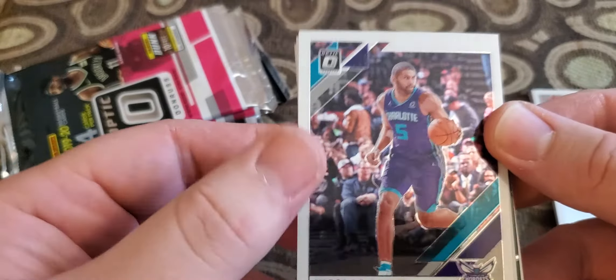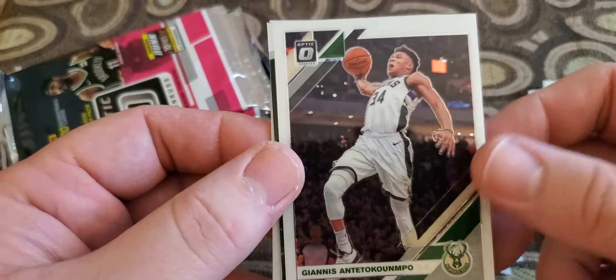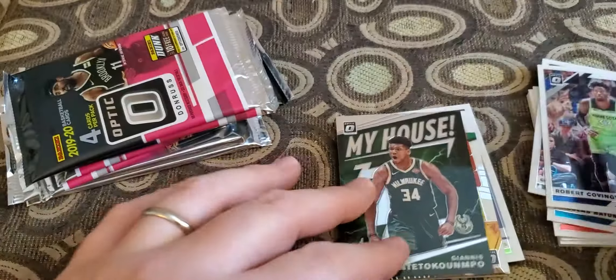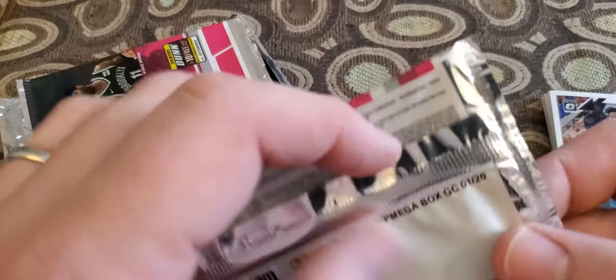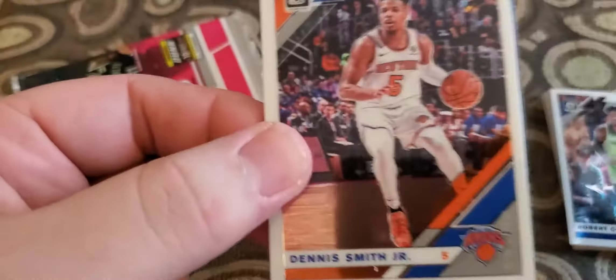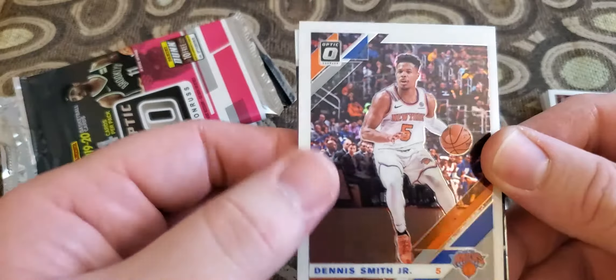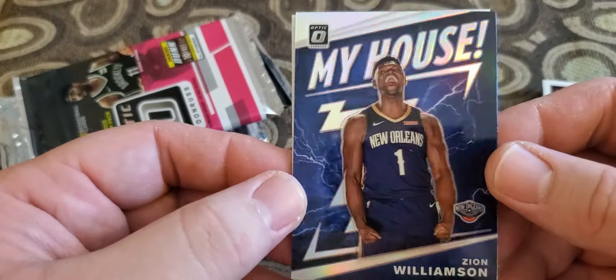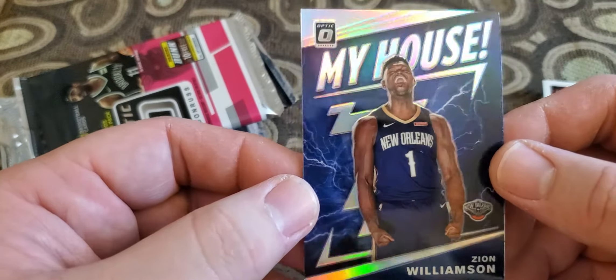Nicholas Batum, Giannis — another Giannis 'My House' — and Robert Covington. Where are the rookies? Let's go! Dennis Smith Jr. 'My House' prism, Zion — sick! That is awesome. I was wondering if he had a card in here.